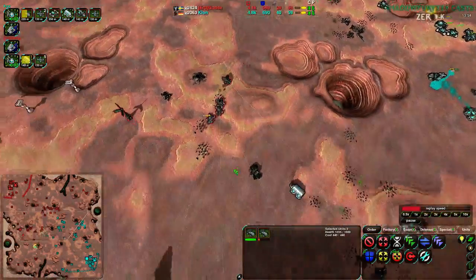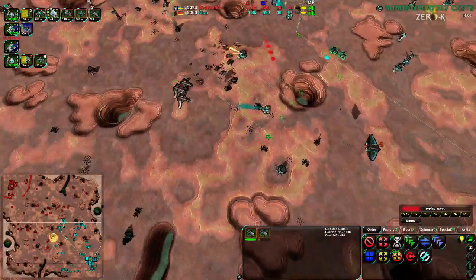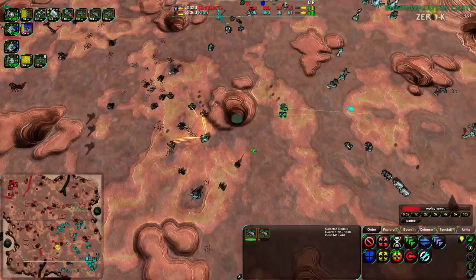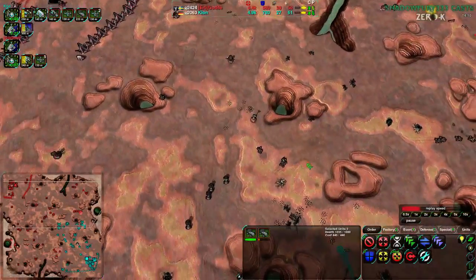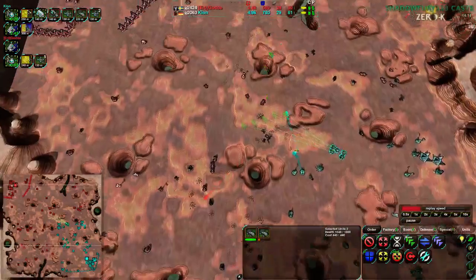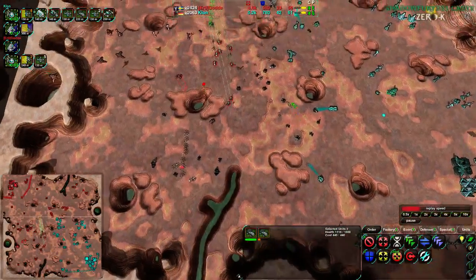Bear in mind that the commander here has been half reclaimed, while Golda's commander has been completely unreclaimed. Kloon is trying and reclaiming nicely across the map. Golda is taking the northeast side of the map and has been relentless in taking the corners. Kloon has been relentless in taking reclaim, and given the numbers Kloon is actually ahead with that strategy.